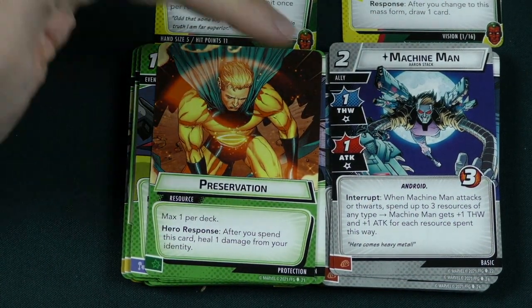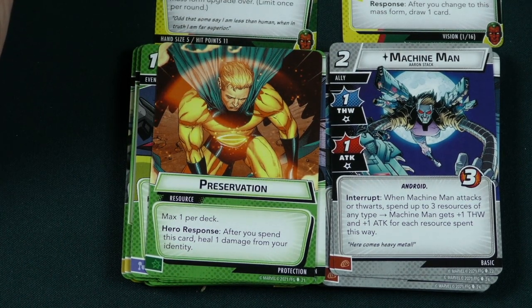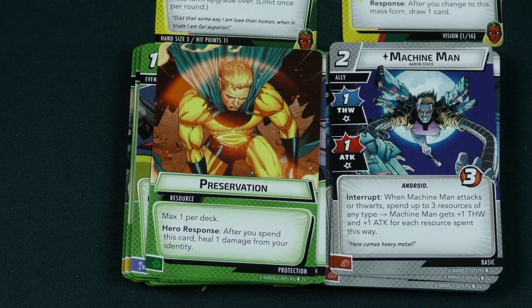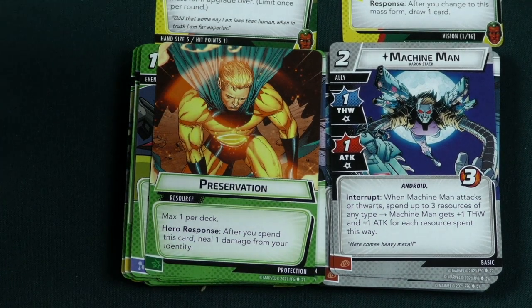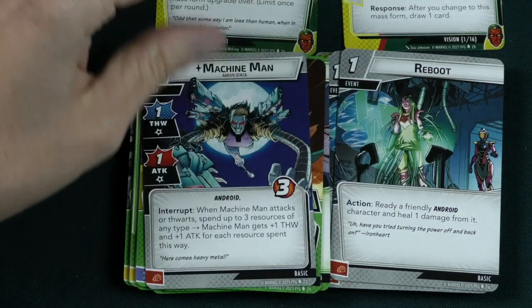Then another android ally — Machine Man, a 2 cost ally with 1 thwart and 1 attack. When Machine Man attacks or thwarts, you can spend up to 3 resources of any type, and Machine Man gets plus 1 thwart and plus 1 attack for each resource spent this way. So you can spend a bunch of cards out of your hand to boost him up and make him stronger.